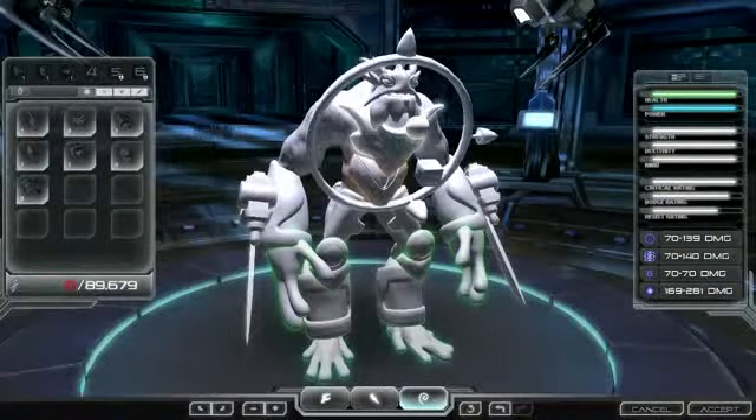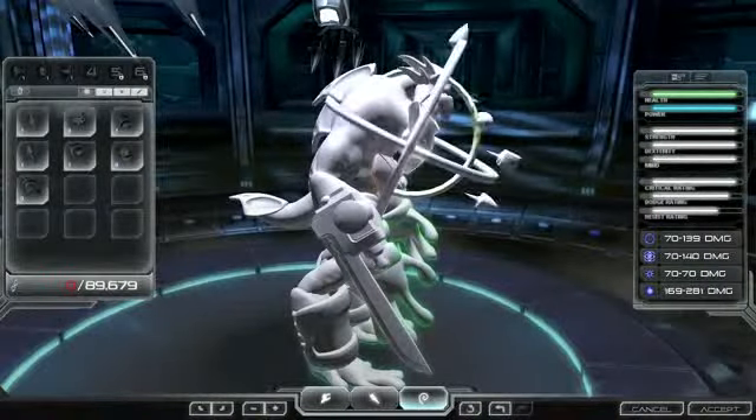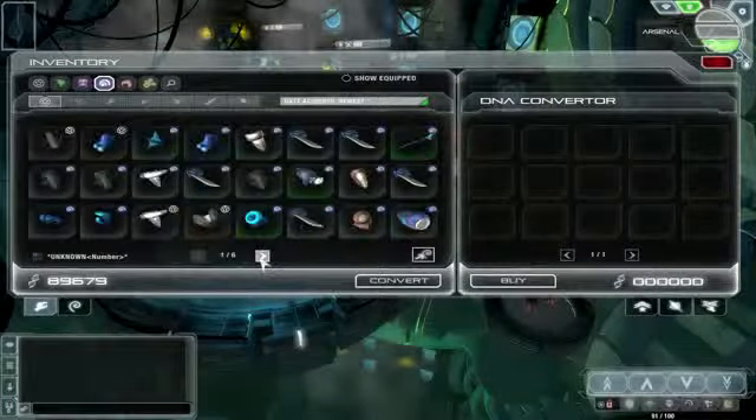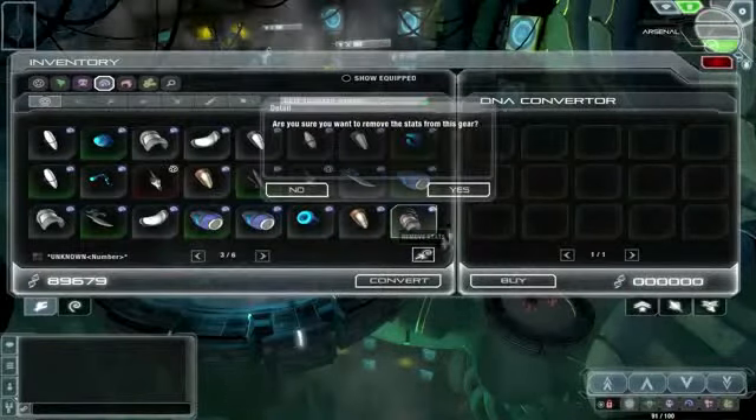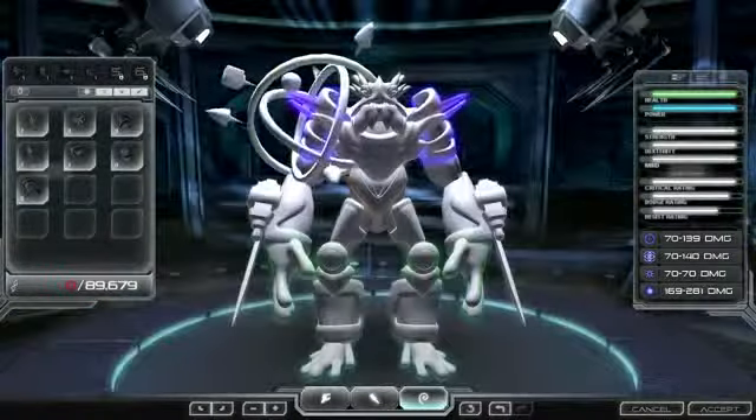The detail feature is unique. In other games, you often get parts that have the stats you're going for, but not the look you want. In the inventory, you can take a part and strip it of its stats, making it a detail part. Now you can apply it to your hero and make it look exactly how you want.